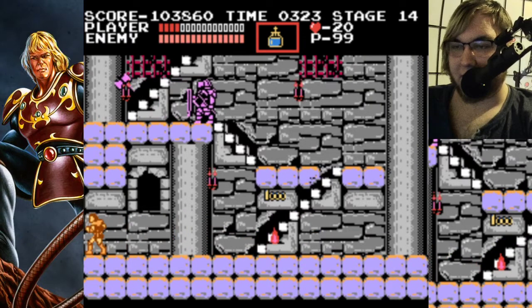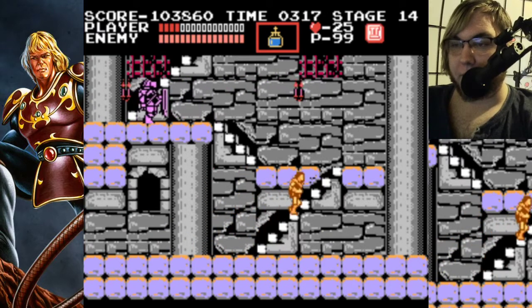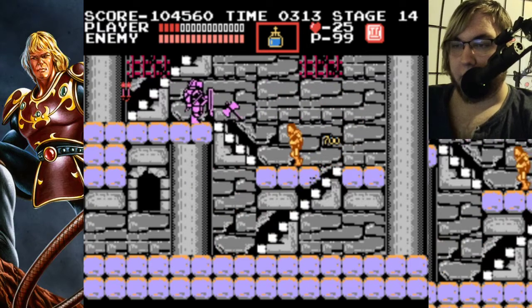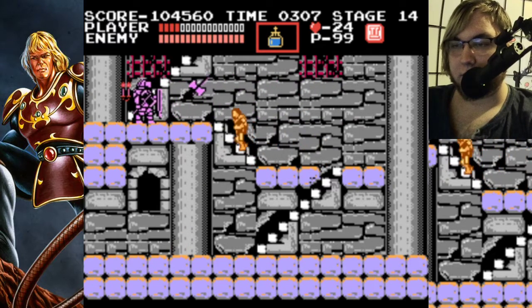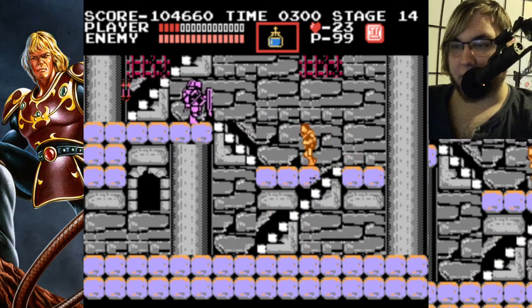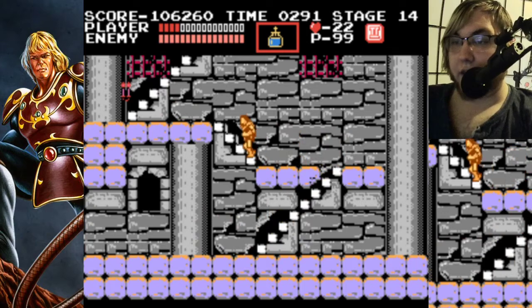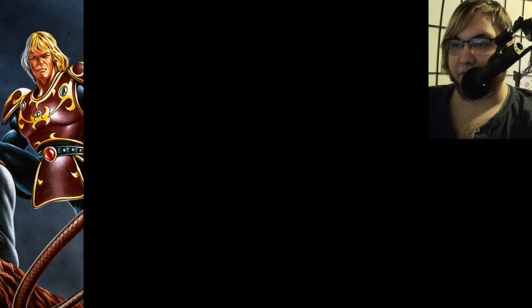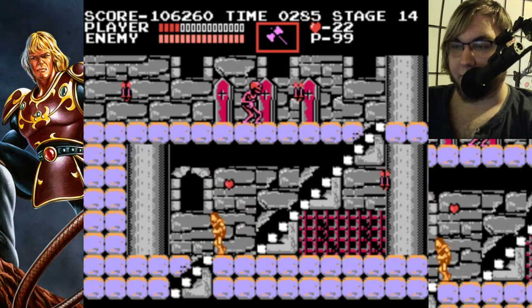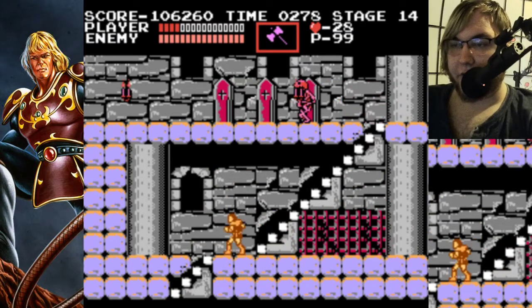Alright, these guys — axe knights are a problem. They have the most health of any non-boss enemy in the game. Their axes throw and come back like a boomerang. All in all, they're just such a problem. That said, they're very defensive enemies — they stick to Simon instead of going away from him or advancing towards him. They stay at a very specific pace from him.